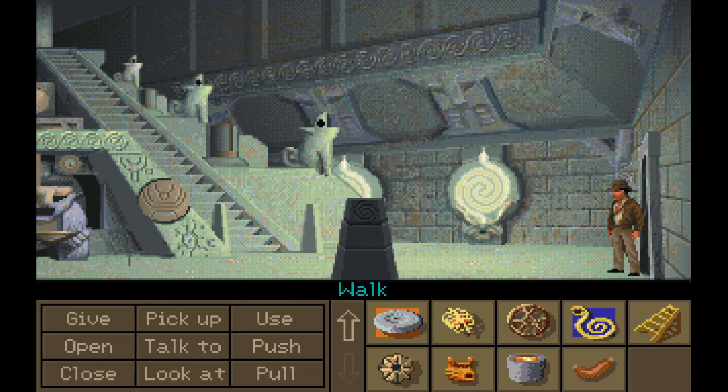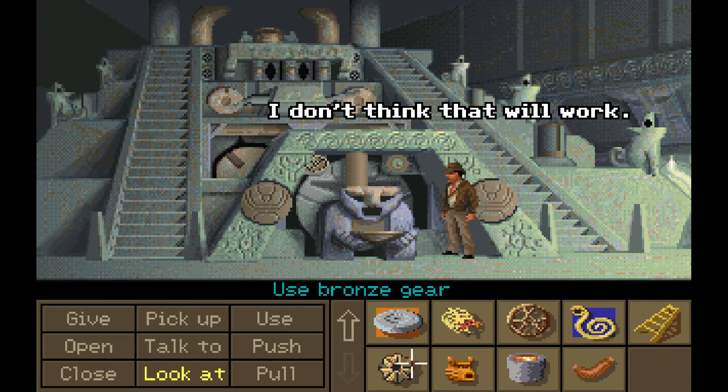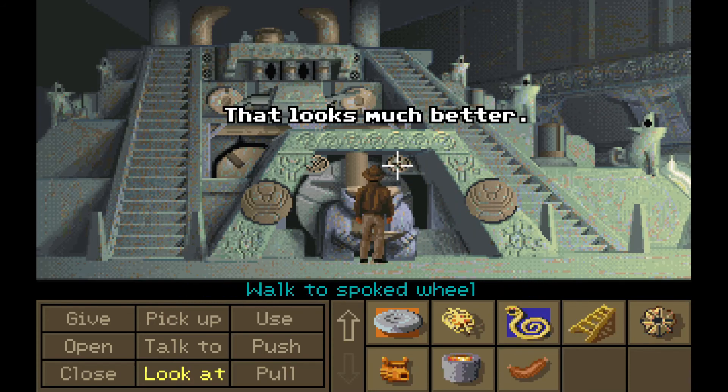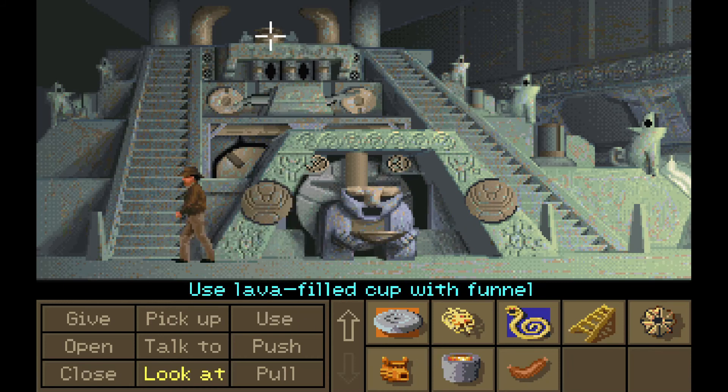Eventually, they will respawn in the area where you knock them out. If you're a man of action, that's not likely to bother you. Now we can use the lava-filled cup with the funnel up at the top.